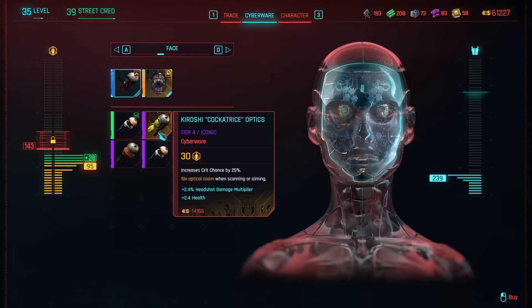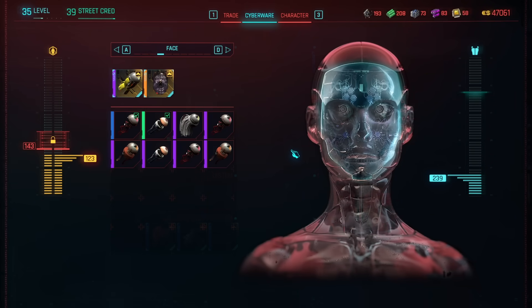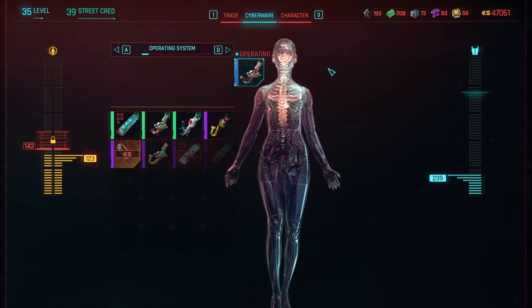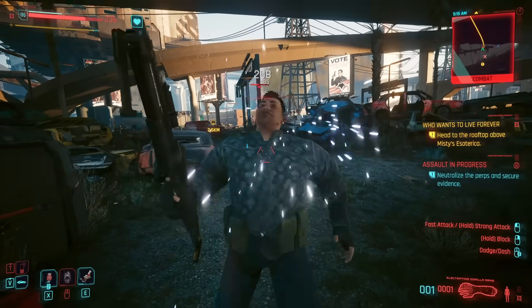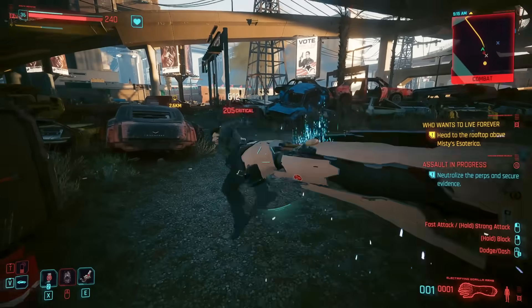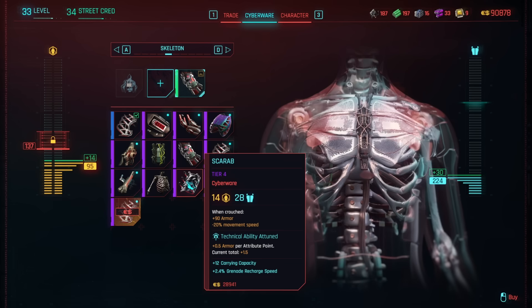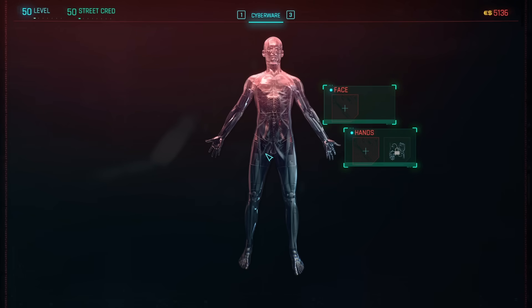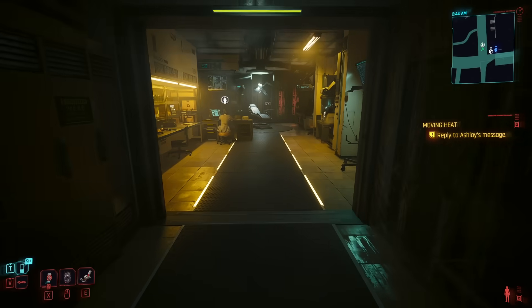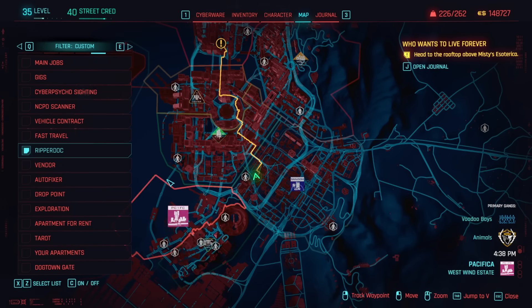The next way to make your character more powerful is by installing cyberware — augmentations implanted into your body that give you unique abilities. Like the ability to slow time with the Sandevistan and Kerenzikov, get incredibly powerful punches with gorilla arms, zoom in with your optical scanner from far distances, or reinforce your skeleton with the Scarab. To install cyberware you go to a Ripperdoc clinic — surgeons who specialize in implantation. You'll find a variety of Ripperdocs across Night City, each with their own morals and ethics, and they can be found on the map with the cyberware icon.